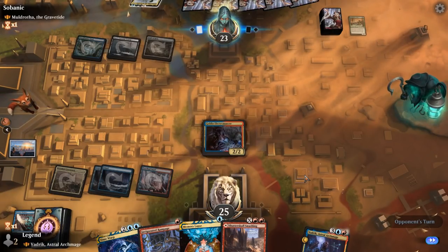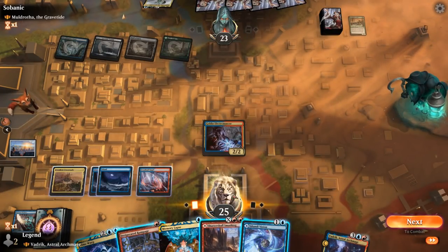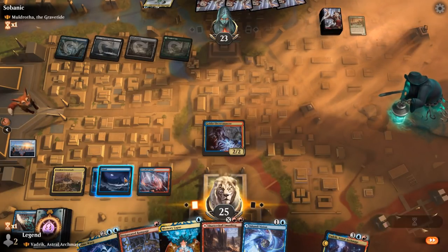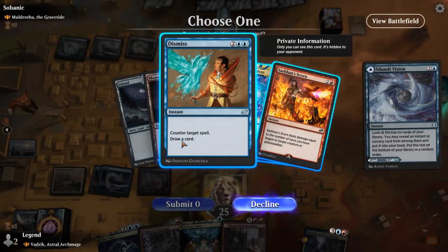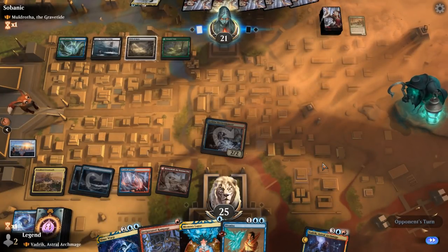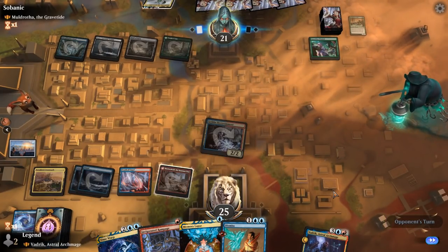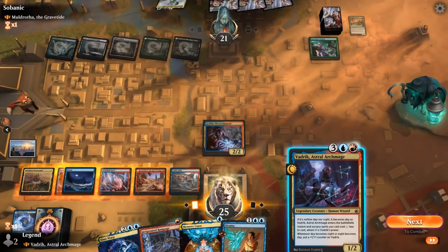Do we tap out for Vedric again or wait until we can protect it with Memory Lapse? Selundi Vision is a good draw — we can play Shadowspear Smashing as a tapland and cast a Vision, or cast Vision and keep up counterspell mana. We'll go with Dismiss and play the tapland. Memory Lapse something like Guardian Project — actually we can let the Project resolve and just counter whatever creatures they play next, so they won't get value from it anyway. Land is excellent, so now we can play Vedric and still have Memory Lapse available.